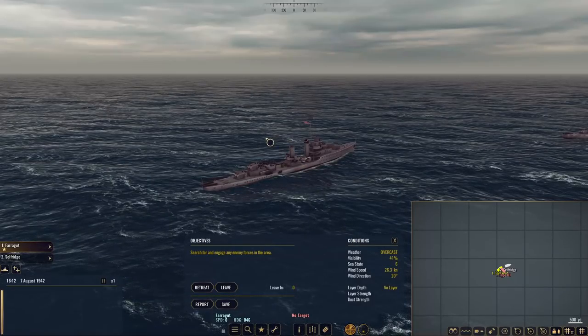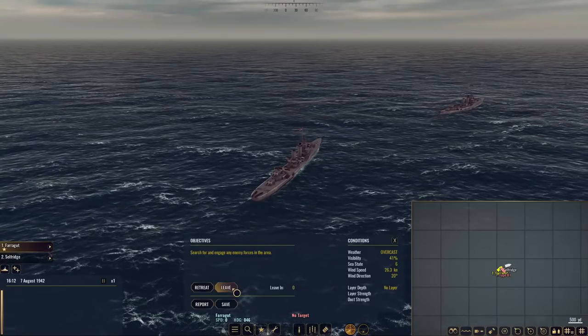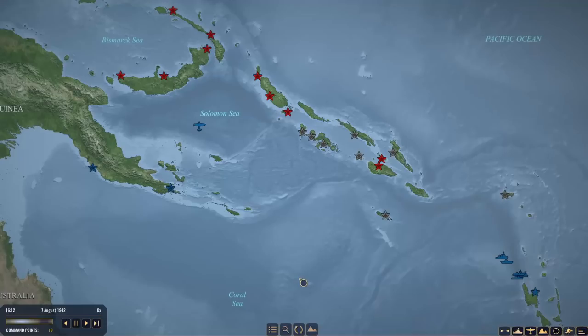Welcome back everyone. Let's play War on the Sea in the US campaign, episode number two. We got our kill — our submarine from the first map. That crazy submarine that actually managed to land some hits on us after having to blow its ballast from taking two-ish depth charges. What a remarkable situation.